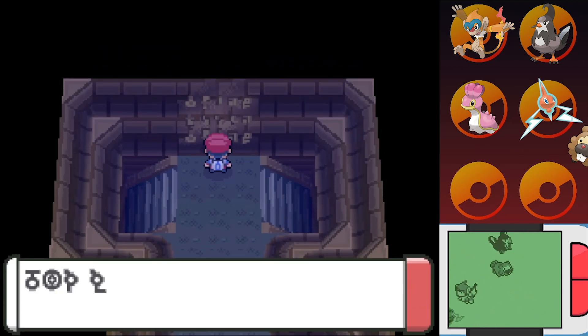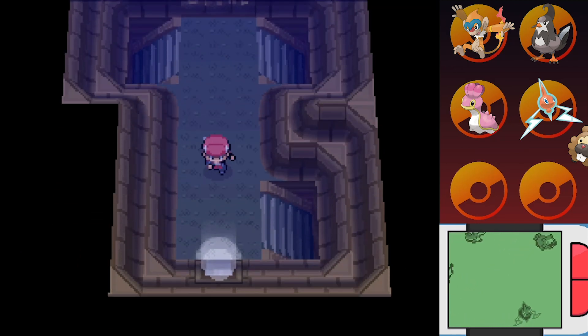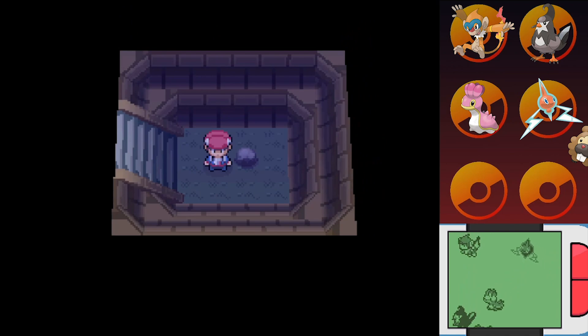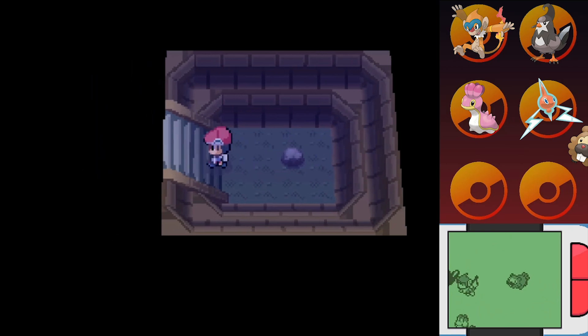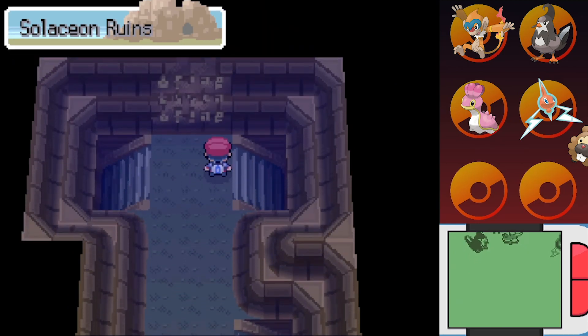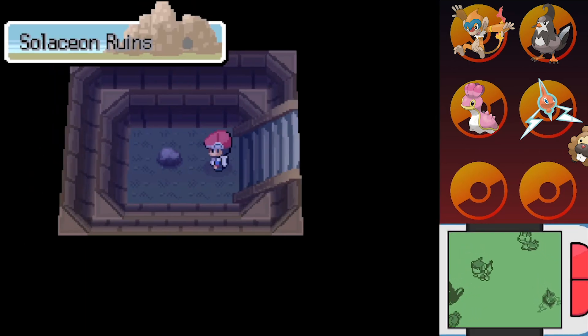So top right, lower left, top right, top left, top left. Let us start exploring. We're going to go into the wrong ones first. Is that just a boulder? It's a rock! So there are rocks here and a bunch of dead ends. Some of these are going to be useless — top right, top right, top right, so we need to go left. Some of these are going to be useless.